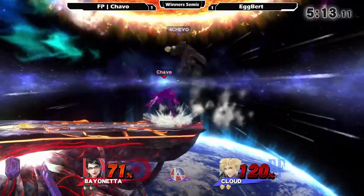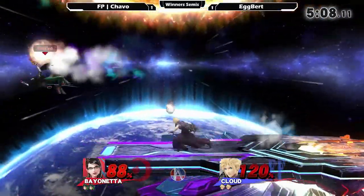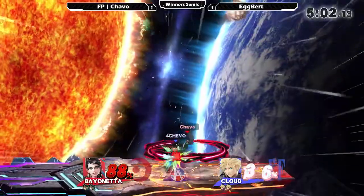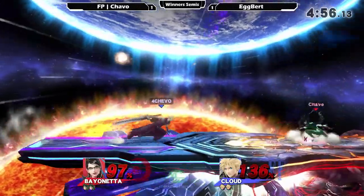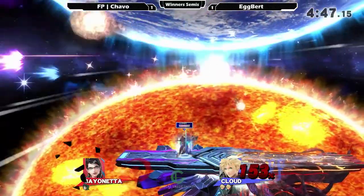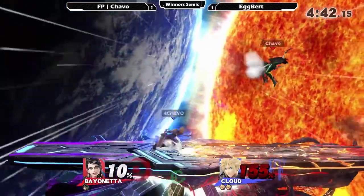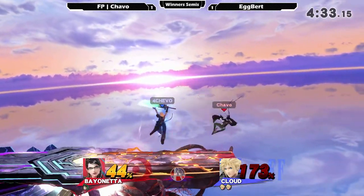Egbert wasting his limit there — you'll see quite a few Cloud players opt to go for side B, so maybe he was waiting for Chava to be aggressive. It was a decent idea, but he did blow his limit so it didn't really work out. Chava opting not to get too far over to that side — gets the grab, going for the throws to get some good stage positioning. Very scary for Egbert right now. Instead of an up air, opting for another up B — unfortunately landing him a lot of damage right now.